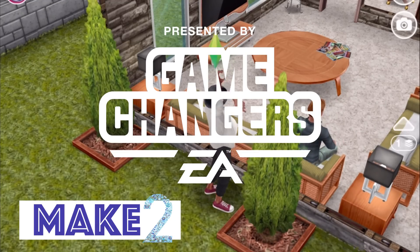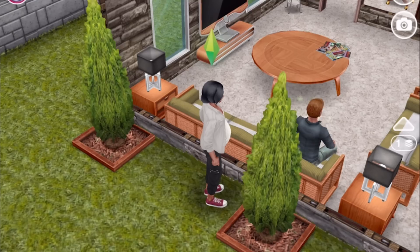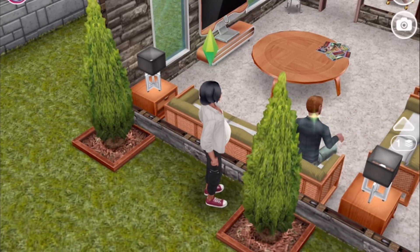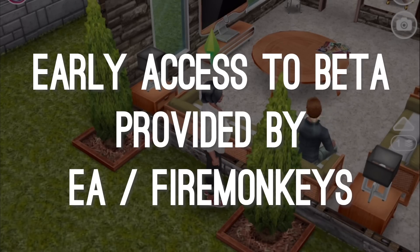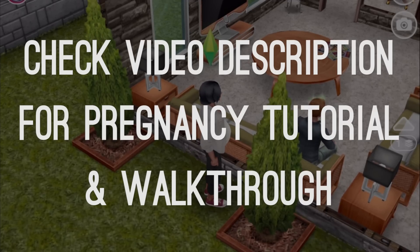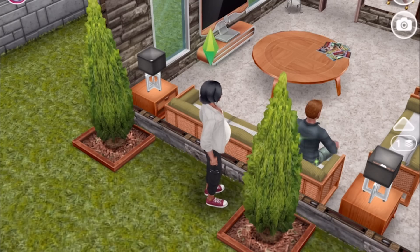Hi guys! Welcome to Make 2 and a Sims Freeplay video showing all the items you can buy at the maternity store, which is being added to the game as part of a brand new pregnancy update. Thanks to EA and Firemonkeys for giving us early access so we can show the pregnancy update to you guys. We have separate videos explaining how pregnancy works in the game and also walking through the pregnancy event in a little more detail, so check the video description below for links to those.